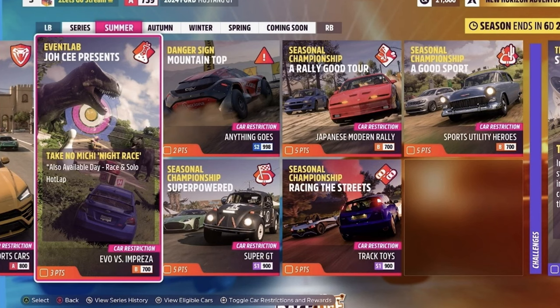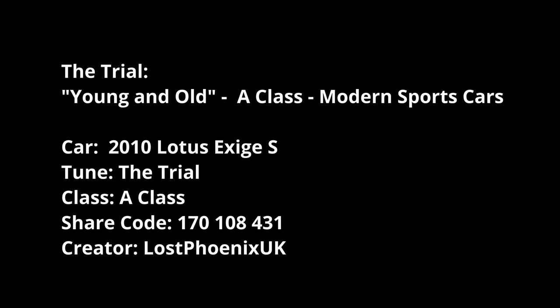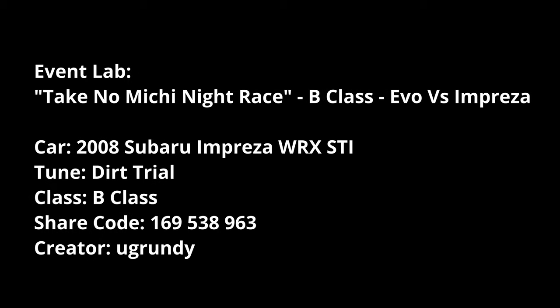Young and Old is an A class championship — modern sports cars. The Lotus Exige 2010 is a good option there. Then for Evo versus Impreza, I'm jumping back to the Forza phone car, which is the 2008 Subaru with Grundy's tune on it.